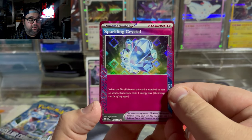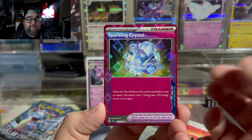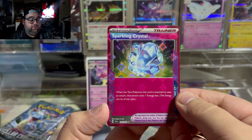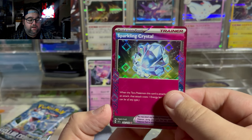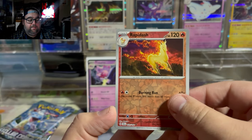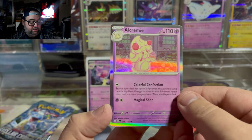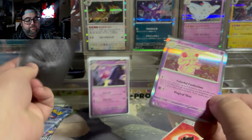Starting off with a Sparkling Crystal — that's actually pretty solid. It's not the best Ace Spec in the set, but it's still a pretty good one. When the Pokemon this card is attached to uses an attack, the attack costs one energy less. Not bad at all. Then we get a Rapidash reverse and an Alcremie — that's actually really cute. Really loving that card; it's going into my artwork binder.